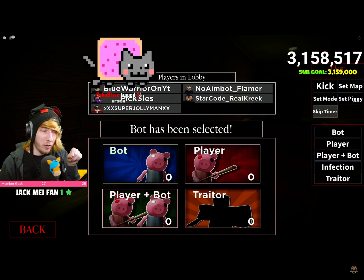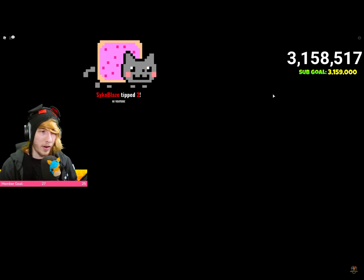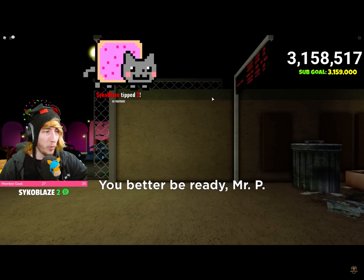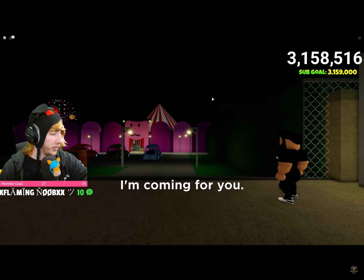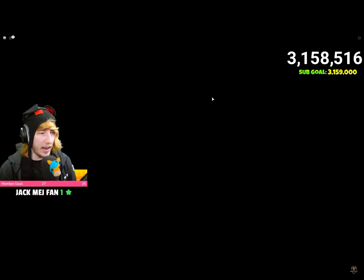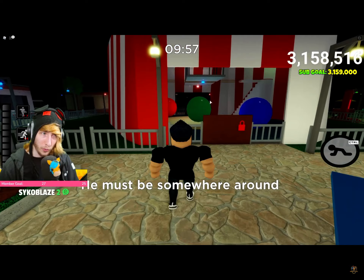They also added in a ghost mode so you can actually play as a ghost, like in Among Us — I'll show that off in a second. For anyone just joining the stream or watching the VOD: if you want to unlock these really fast and get the blueprints for them, going on the Carnival map is really easy to do that.